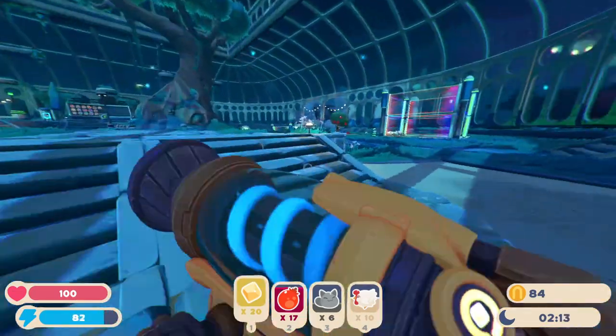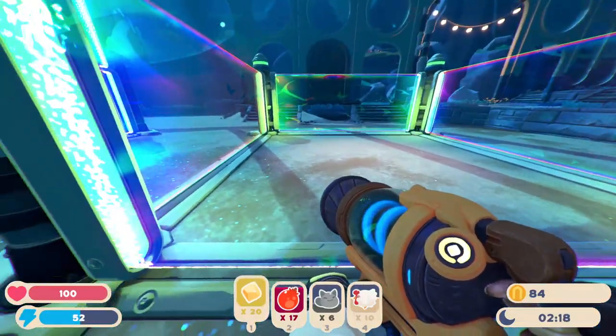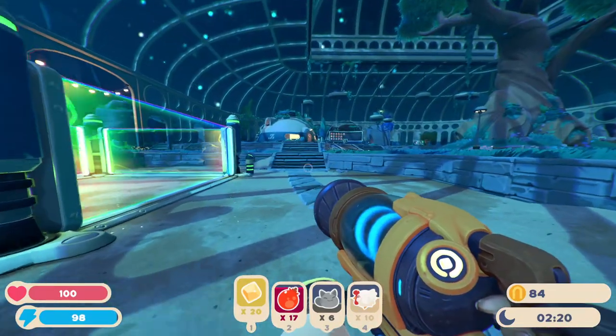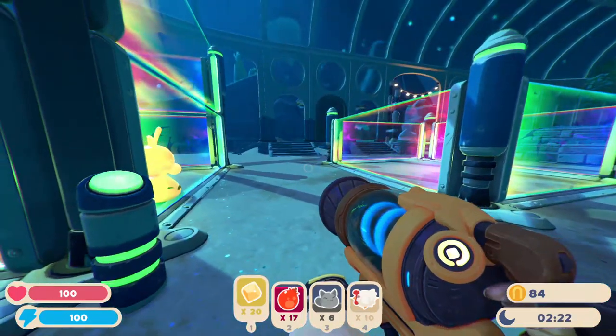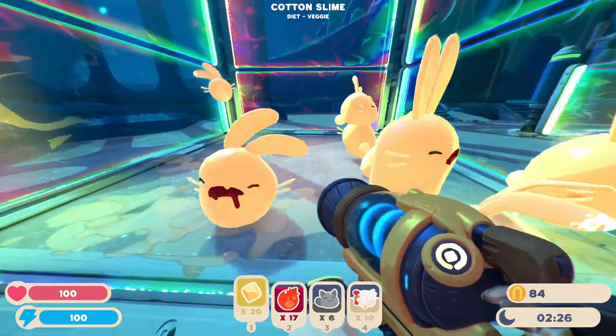Let's go over the base layout. First of all, don't bother with the pink slimes. They're very, very cheap, so you might want to collect the plorts from the open world, but don't bother with them. Instead, focus on the cotton slimes.